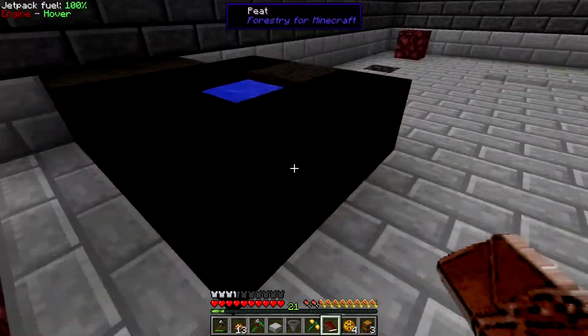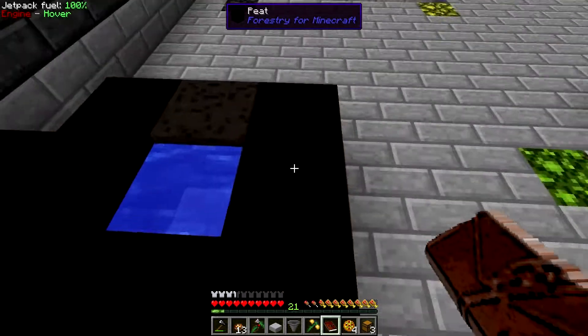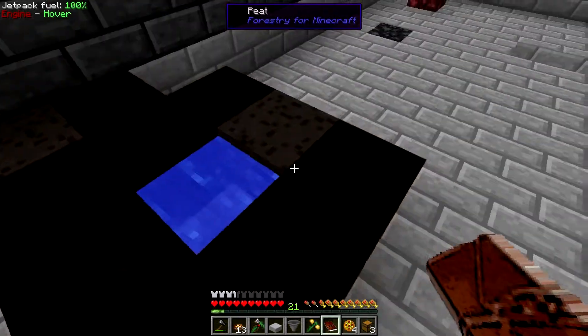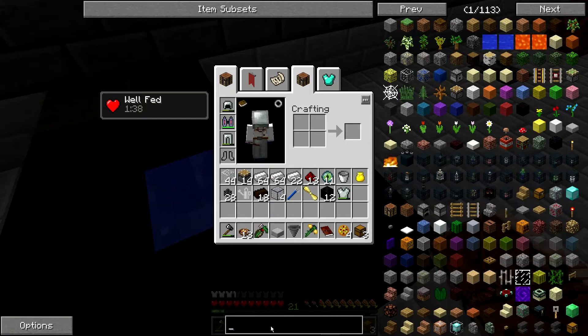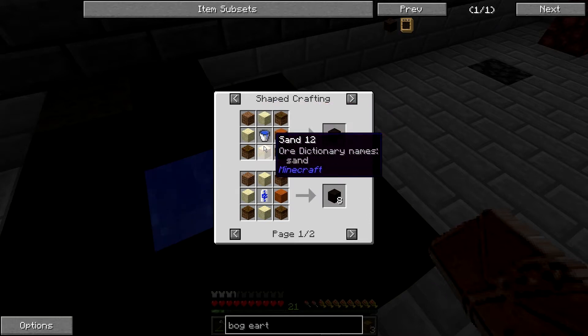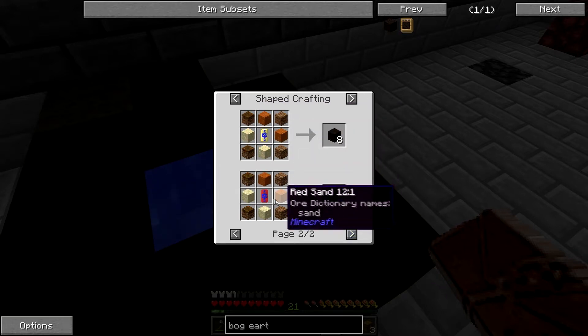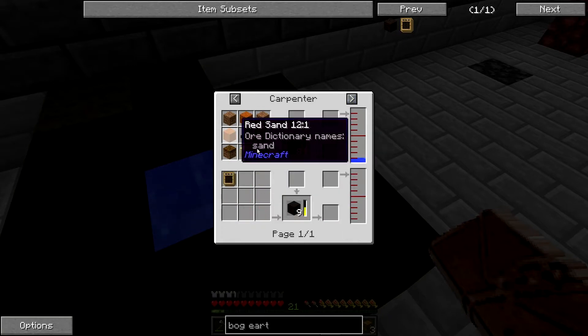Something else I showed off on camera is how you make peat for the peat fired engine from forestry. The way you do that is you make bog earth. Bog earth is made by just sand and dirt with a water bucket in the middle, or a water can or capsule, depending on however you want to make it.